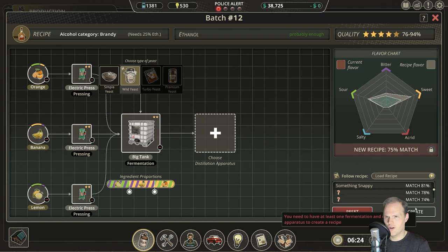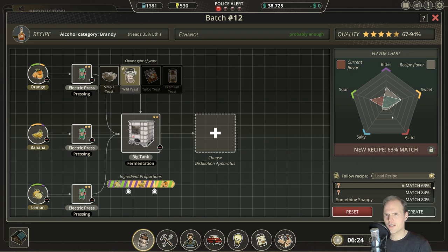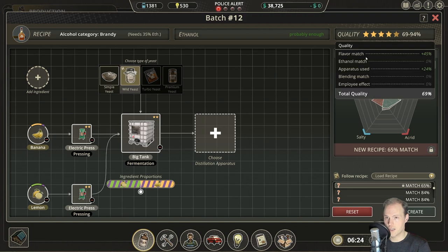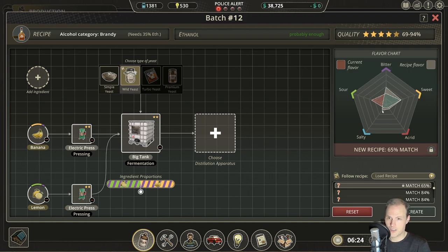That looks like another premium one — no way we can get there. This one, on the other hand, looks very much doable. Let's see if we can figure it out. What I'm reading here is that we need something that has a tiny component of bitter, then equal amounts of sweet and bitter after that, a tiny component of salty, and a tiny component of acrid in there as well.